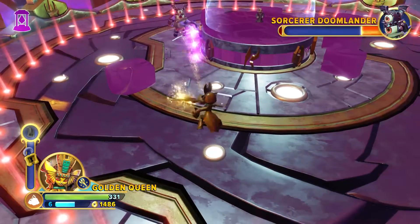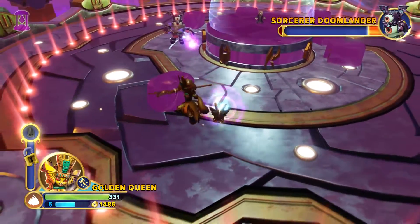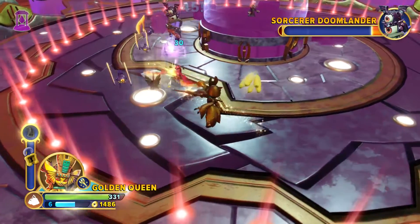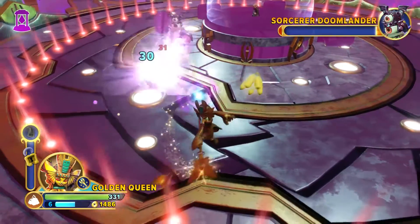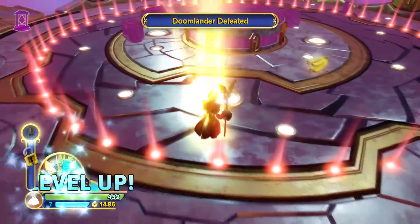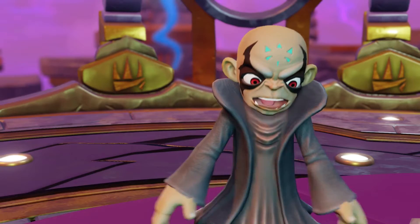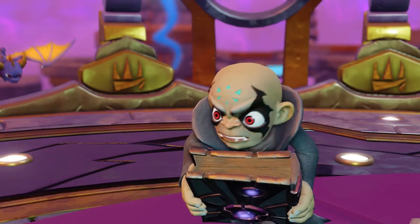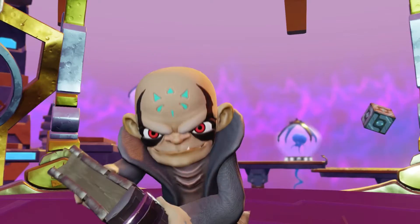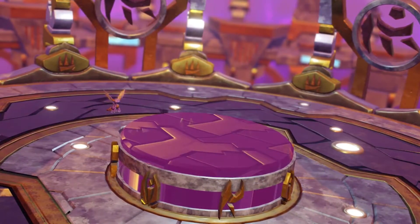Almost done. Golden Queen is slow. Doomlander defeated! I've already done this so the chest is going to have slightly different rewards — just random rewards. But when you do it the first time you get the enemy's catchphrase start and end, and three pieces of gear that they use. Oh Kaos, you're so silly. Classic Kaos.